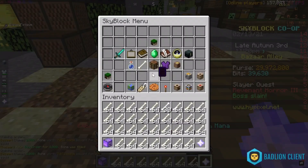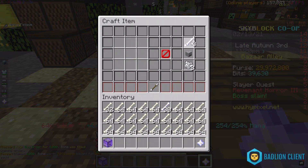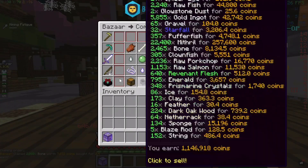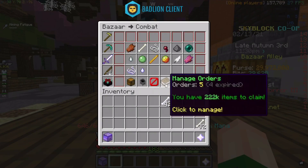And then look at this — it's already filled. Remember, we started with 30m. Now once I compress everything, we should get around 50 Enchanted Bones in total.